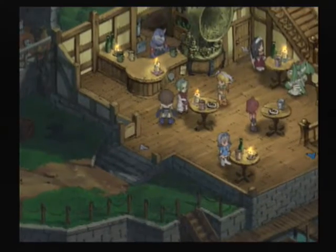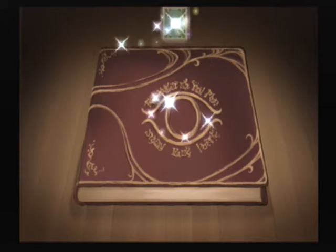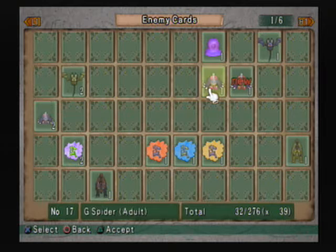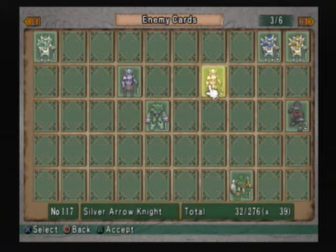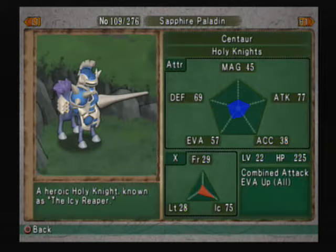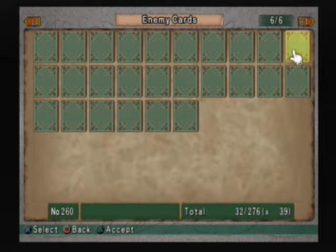We've got a bunch of inventory things we can do now. We picked up a bunch of cards — some of them are bound to have been new. Two of them were new anyway. I think we picked up several copies of the same thing during that fight too. We got the pale spider adult from last session, then silver arrow knight of the holy knights, and sapphire paladin — a centaur of the holy knights. I think those were all the new ones. We still don't even have anything on these last couple pages.